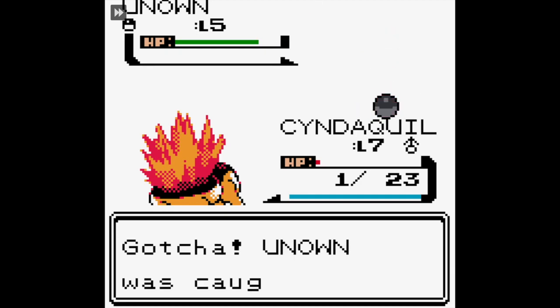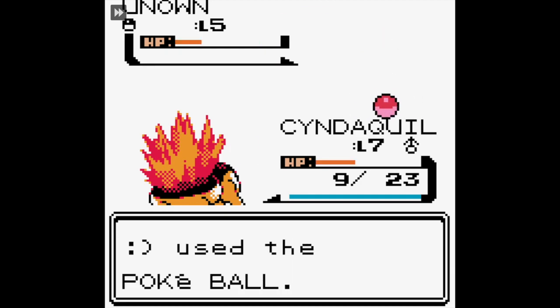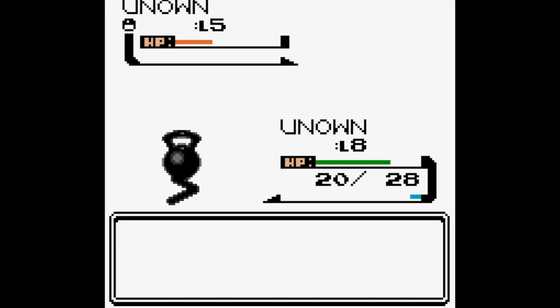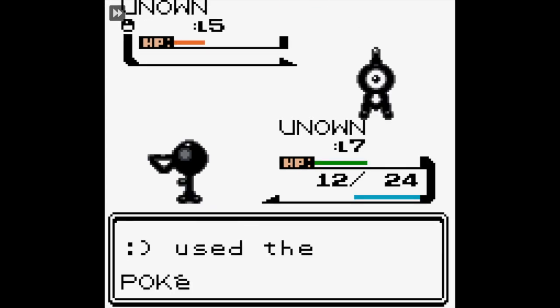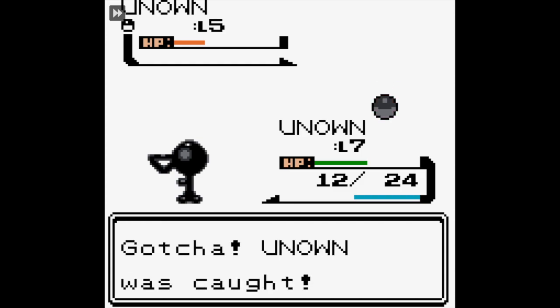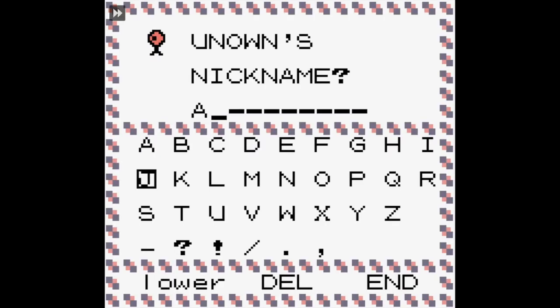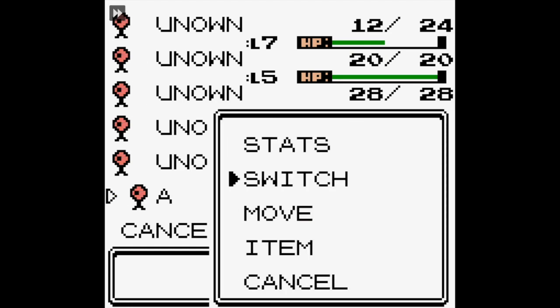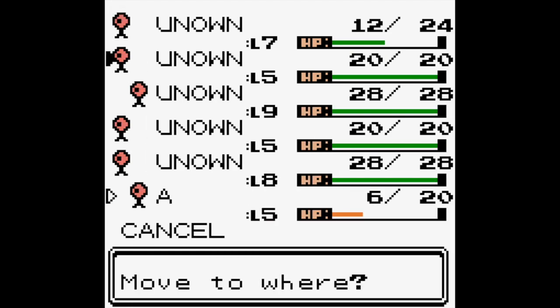So we catch Unknown E, Unknown F, Unknown J, and Unknown G, of course, and also K, and A. We catch a lot of Unknown, pretty much. I only nicknamed the A, because I didn't realize it was a problem until I noticed they had the same character model.